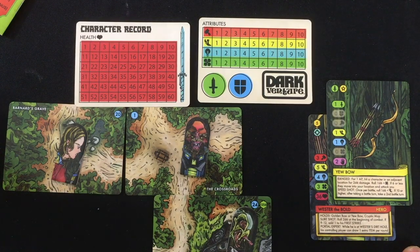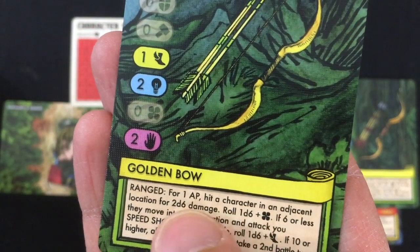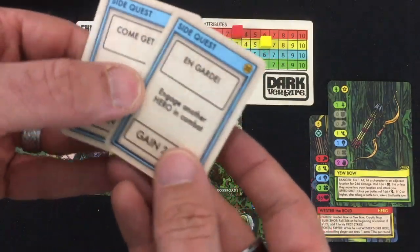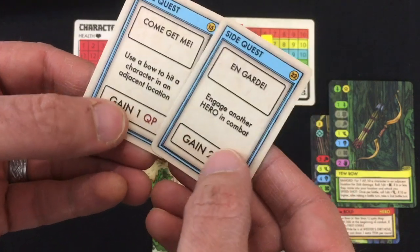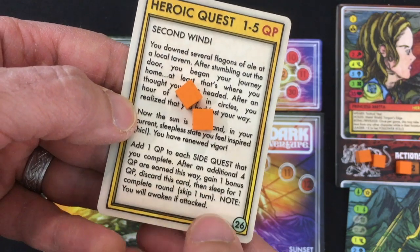But first, let's shoot an arrow at Wester and see how that goes. I mark his main stats: speed, power, attack bonus, and health. The Golden Bow says: for 1 action point, hit a character in an adjacent location for 2d6 automatic damage. Then roll 1d6 plus luck — if 6 or less, they move to your location and attack you. I roll 8 damage, and my luck roll is a 1, so he's definitely charging in. Before combat, I'm now engaged with another hero: that's 2 points plus 1 from Second Win plus 1 from Come and Get Me — five quest points total!